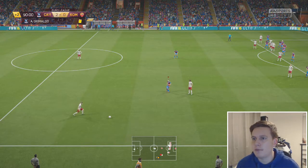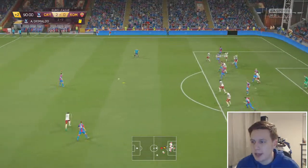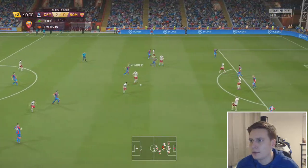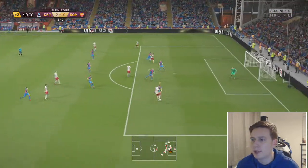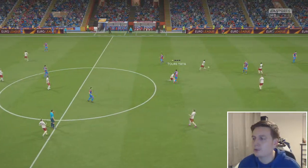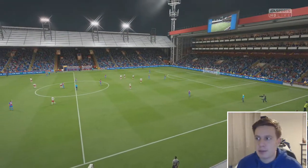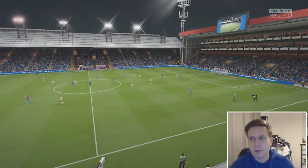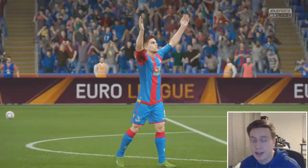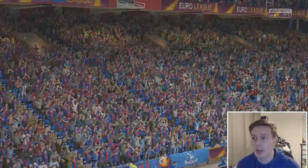Roma throwing pretty much everybody forward and leaving one man back for this set piece. Can we head it away? We can. Chance for Shane Long to break and possibly get a hat-trick - not with a pass like that. Chance for Roma to get themselves back in the tie, shot across goal, off target. Full-time whistle's gone - we are into the last eight! Very much a game of two halves. Roma dominated the first 45, we got away with it in the second. Two really good goals from Shane Long, the one million pound man. Million pounds well spent. Look at those celebrations here at Selhurst Park - the fans are delighted to be in the last eight.